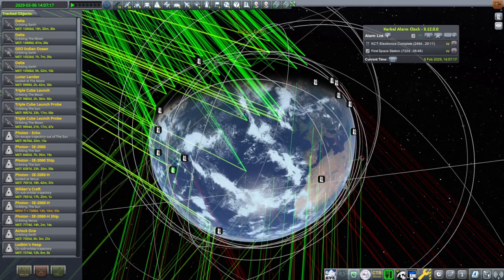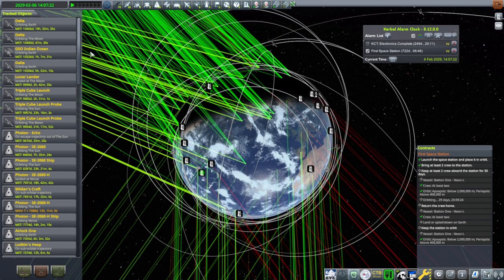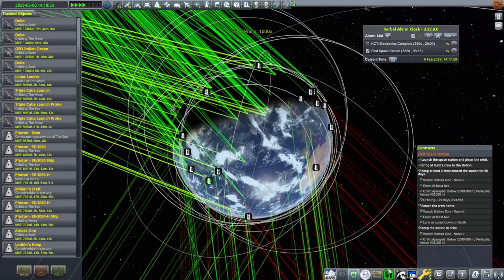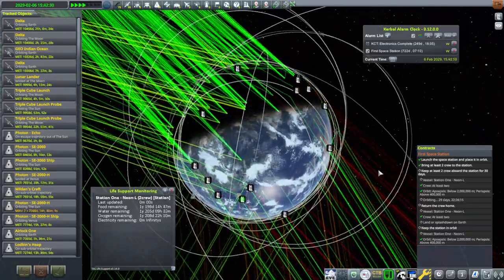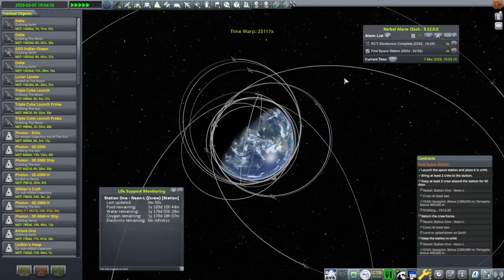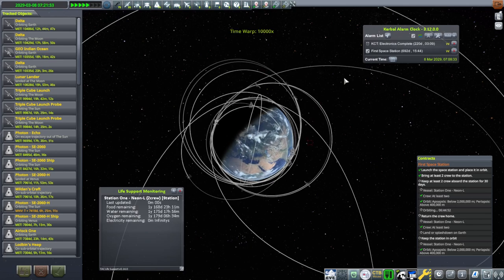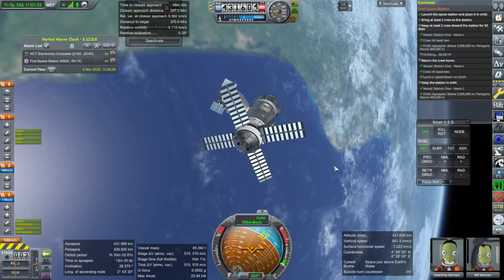It's got everything else checkmarked except for the time and the returning home splashdown. I'm going to try the tracking station and check on the contract — I hope it doesn't mess anything up. There's all sorts of possibilities for glitches with contracts. It seems to still be counting down, so we'll pay attention to it. We're at February 6th, so we're expecting around March 8th. We'll keep an eye on the life support — there's plenty of margin. We'll head over to it before it finishes counting down. 28 more minutes.